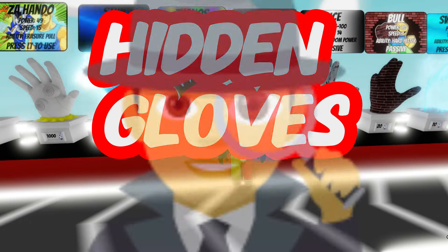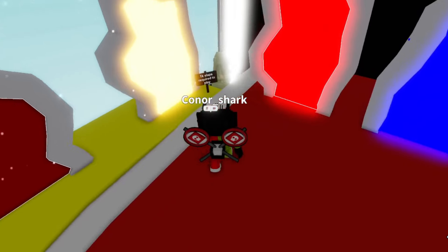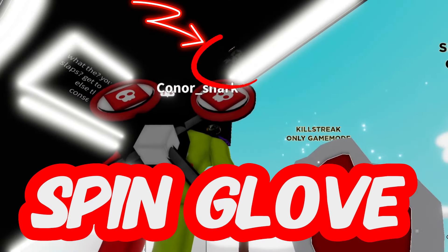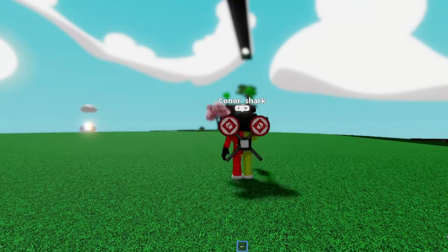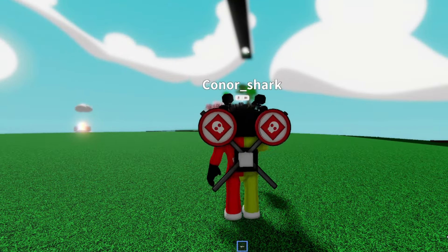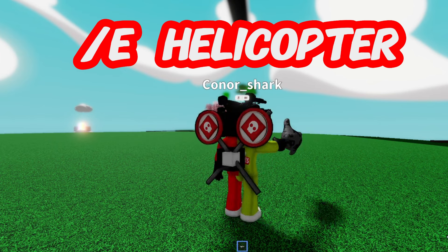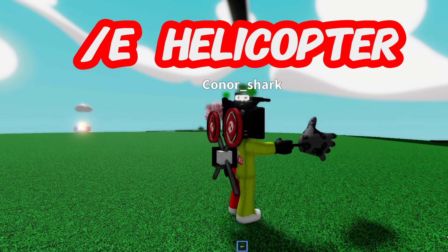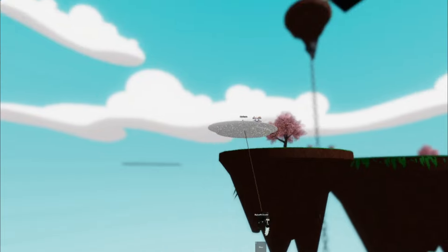As promised, we're also going to be looking at some hidden gloves that you might not know about. First up is the spin glove. This makes you spin and plays a super annoying song. I think you can type /e helicopter in the chat, but you need an R15 avatar for that to work. Don't mind him — he's just taking his dog for a walk.